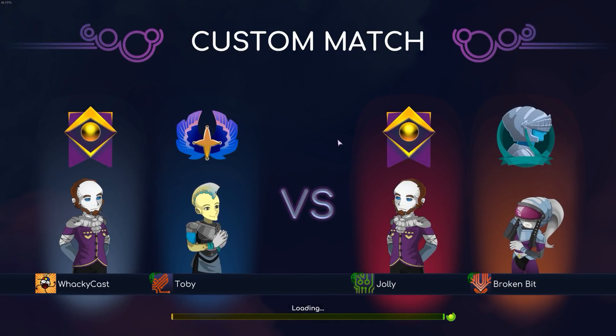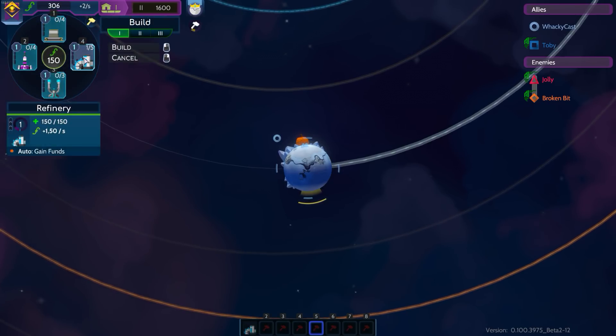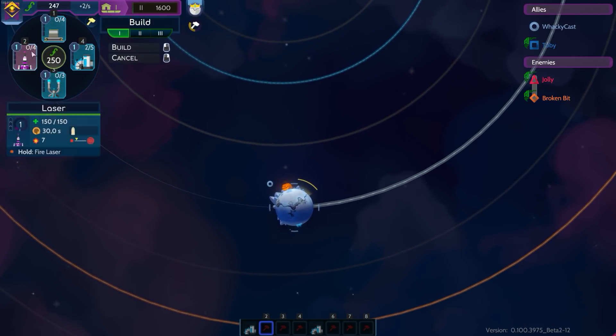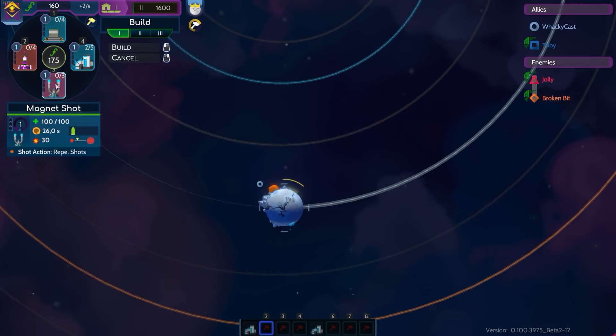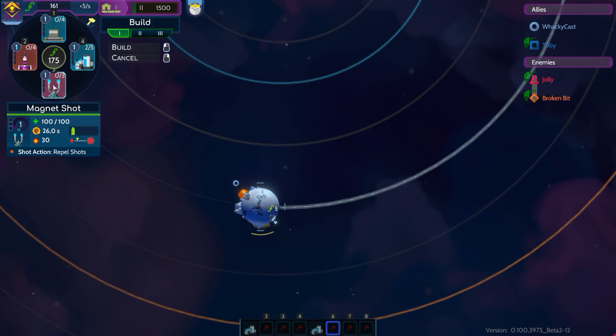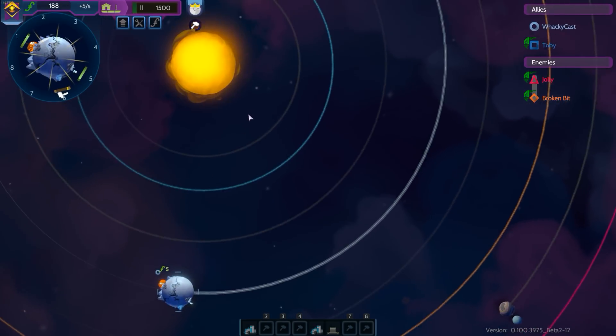I can play the freaking game! Bloody hell, this will be fun. Let's plonk down some refineries to start things off. I think I want to start harassing with magnet shots, because I can shoot them, and then if somebody shoots me, I can repel those shots and hit the planet straight on. We're gonna also put some nuclear plants on here to boost the recharge speed of the magnet shot.